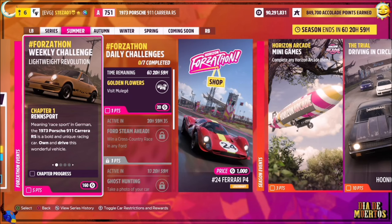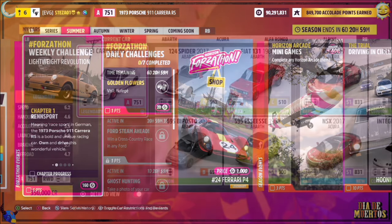Hello and welcome back to the channel. This week's Forzathon guide is called Lightweight Revolution, which wants you to own and drive the 1973 Porsche 911 Carrera RS to complete all of the challenges.